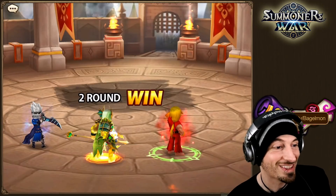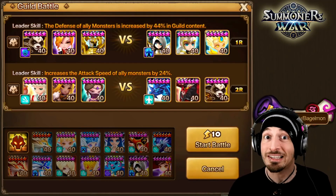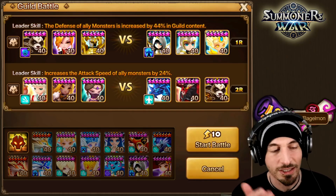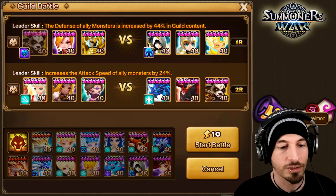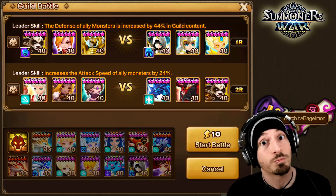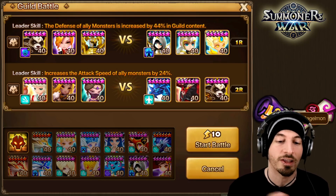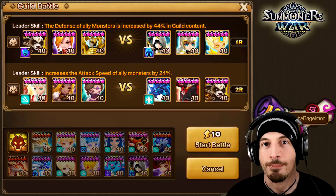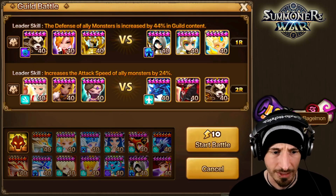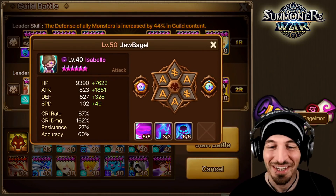Battle number two — Amelia seems to be missing, I have no idea what happened to her. So we're gonna take Olivia in her place. We have a defense break, defense leader skill, defense buff, turn cycling, heals, and damage. We're hoping Silver does damage — he does heal blocks though, which might be nice here. We're gonna take Savannah and Isabel.